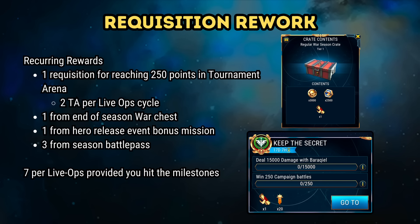In terms of recurring rewards, you get one for reaching 250 points in tournament arena. There are two tournament arenas every Live Ops season, so there is an opportunity to earn two total here, provided you play and reach the final chest in both. You also get one from your end-of-season war chest regardless of how well you perform, a further requisition from the hero release event bonus mission, and three from the free section of the battle pass. So all in, up to seven requisitions per Live Ops season, provided you're engaged and can hit those milestone rewards.